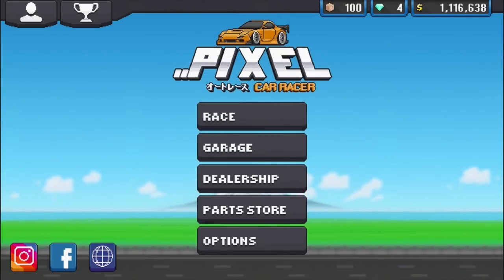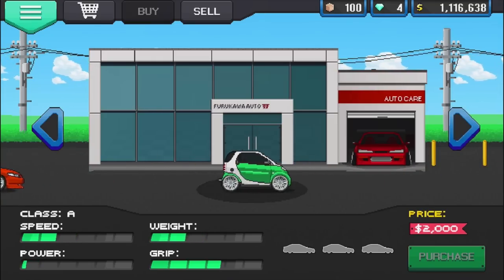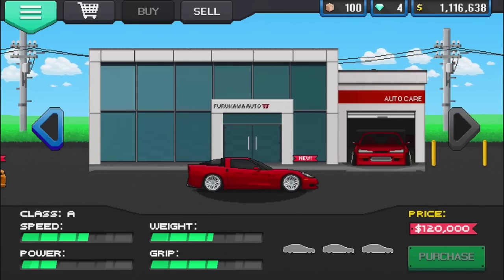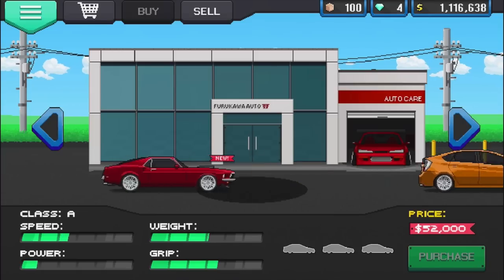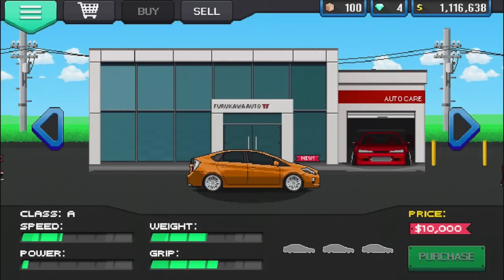We're doing 100 crate openings again for this episode. If you'd like to keep seeing Pixel Car Racer, don't forget to slap that like button. Before we get into it, let's see what's new on the car list. I'm pretty sure the new cars are at the very end of the list. We have a Z06 - that's beautiful. We have a Prius! And we have a Mustang Boss coming in. Three new cars for today. I'm really thinking about doing a Prius build.